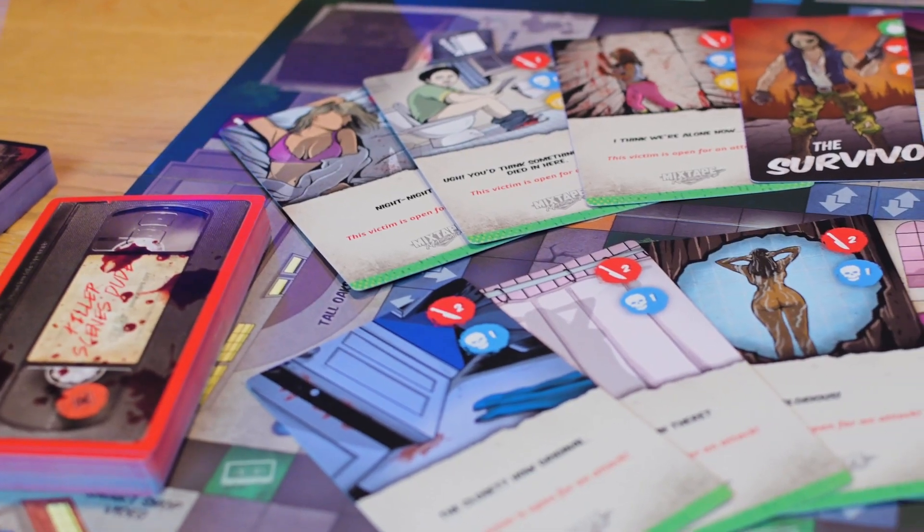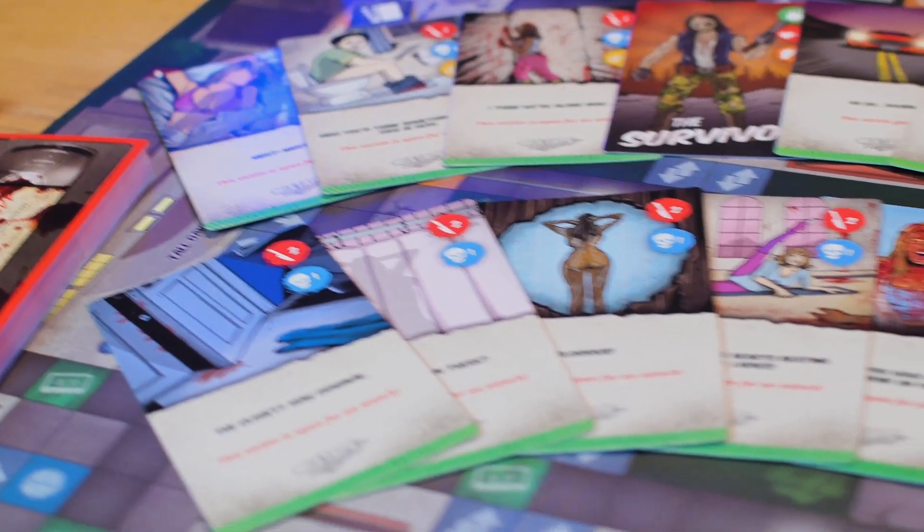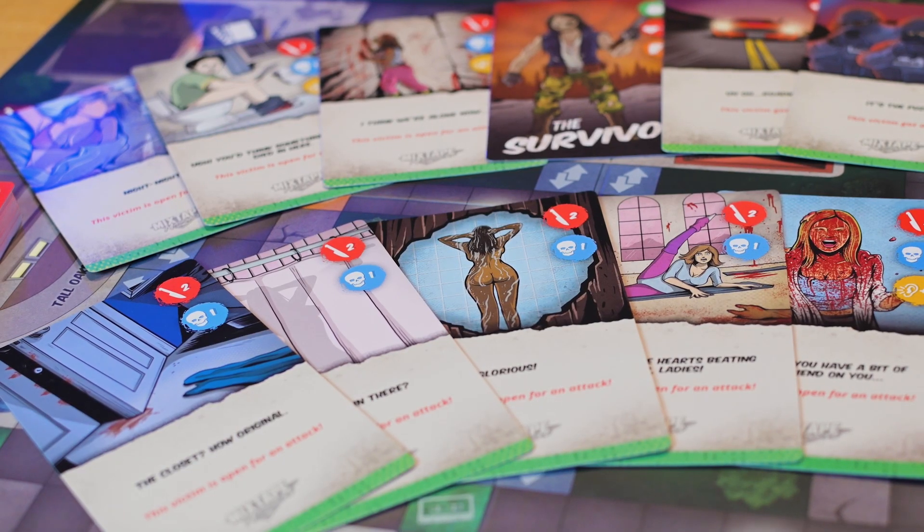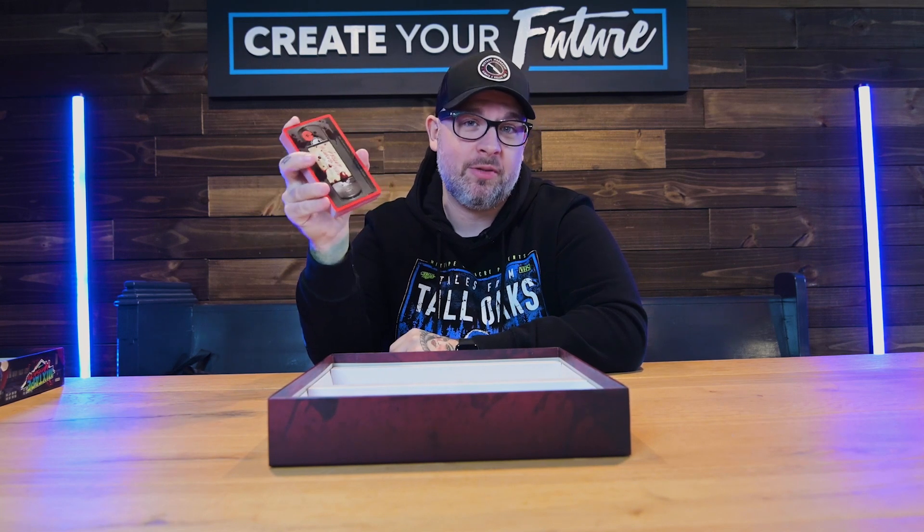Next we have our killer scenes cards — these are like the main meat of the game. All the action and all the fun is going to come from this deck. It's also 50 custom illustrated cards, so each one is unique, and each card is full of fun jokes, inside movie jokes for horror fans or 80s fans, and tons of killer references. So you're going to get a lot of fun out of this deck as you're playing the game.